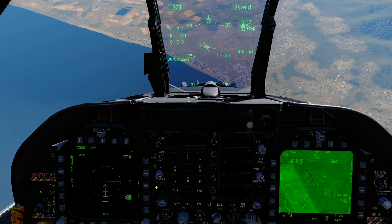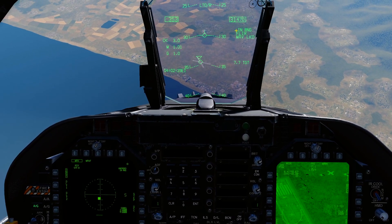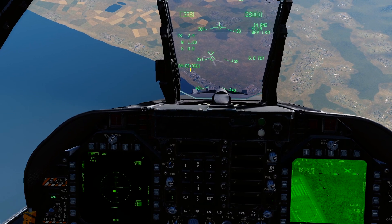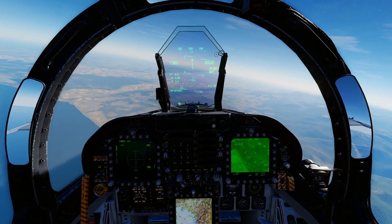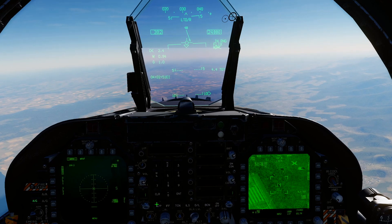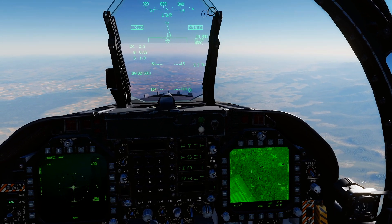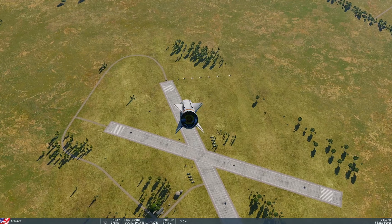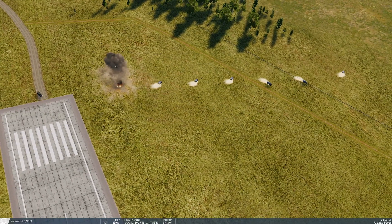We're going to press our weapon release button once to turn the laser on. Our maverick has found the laser — you can see the diamond has actually moved up there — and we can go ahead and launch the laser maverick: rifle. Press weapon release once to turn the laser on, then press weapon release twice to fire the maverick. As long as we don't lose sight — press F6 to go to maverick view — you can see the maverick is following our laser in and it's going to take out that moving target. Bam. First target destroyed.